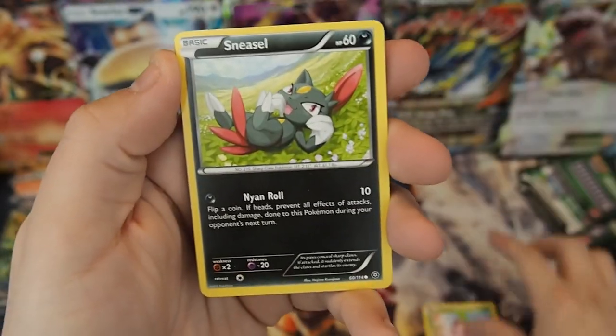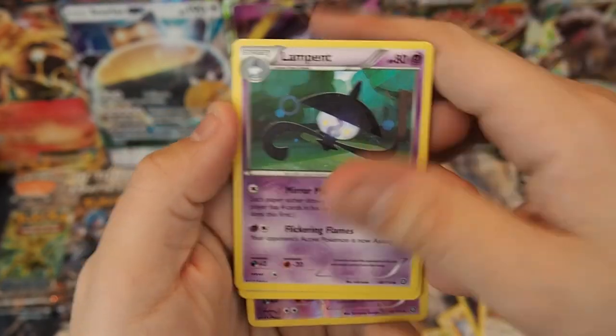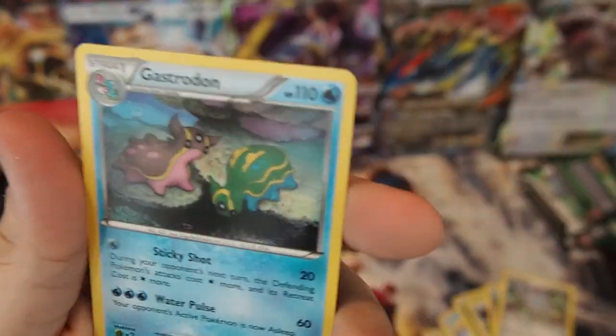Pack twenty-seven: Hoppip, Sneasel, Mantine, Mankey, Yanma, Braviary, Lampent, Klang, Reverse Holo Rare Chandelure, and a Gastrodon regular rare non-holo.